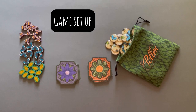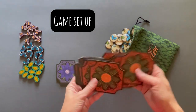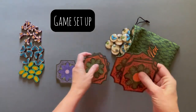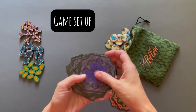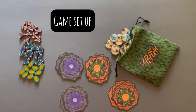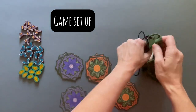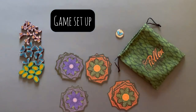Setup for Pollen is super quick and easy. I'm setting up for a two player game — one orange player, one purple player. Each player is going to shuffle their tile deck and draw five into their hand, keeping them hidden from other players. With a two player game, you're only going to use 10 of each of the June bugs, butterflies, and bees. All the pollinator tokens go into this bag, you shake everything up, draw one out, and then we have our next up token and we are ready to play.